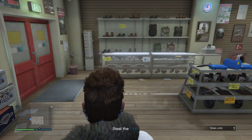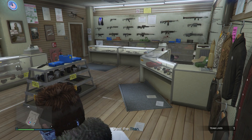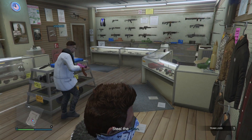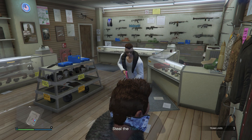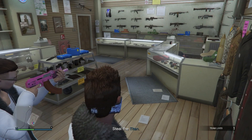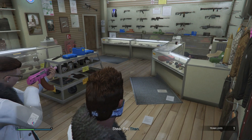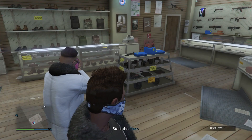As soon as you guys are at this location, you just want to go into the ammunition shop and tell your friend to come in and shoot the guy. Then tell your friend to come to where I am and just shoot all the cash registers, which is two in this ammunition shop. Just tell him to rail down the ammunition register things.